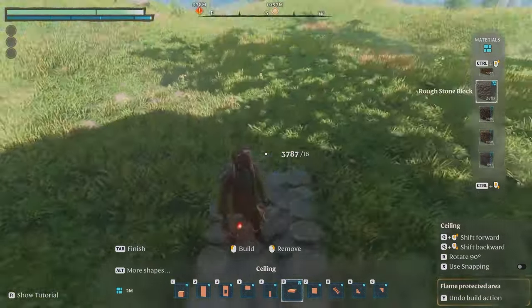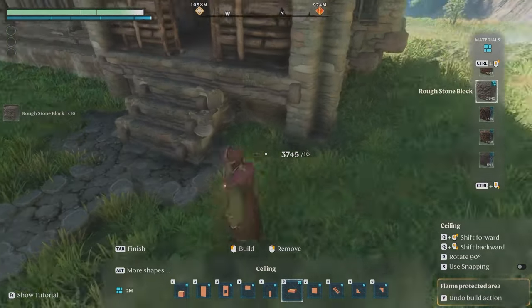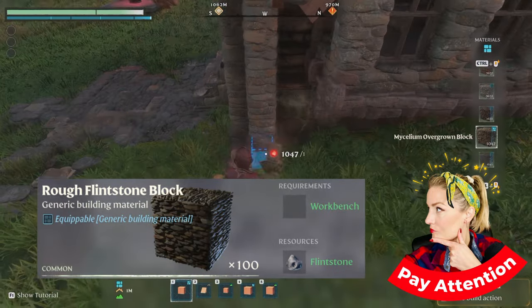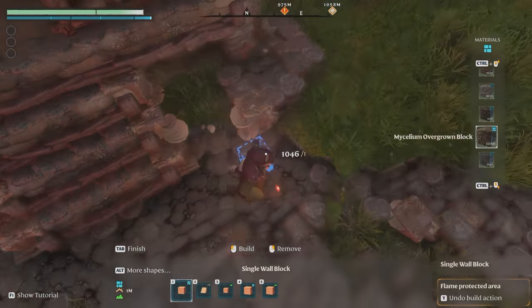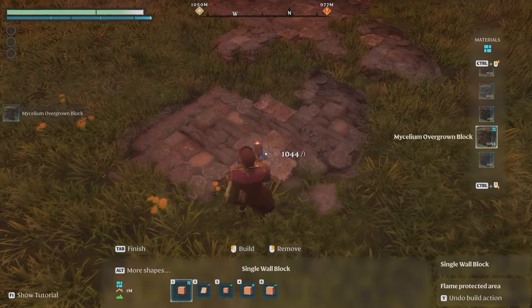I went back to the back patio and placed some stairs, then got to work on the front path. I'm using overgrown mycelium blocks, roughstone, and flintstone combined here — mainly roughstone blocks. Quick time lapse because this did take a little bit of extra time to do these details, but I think the results are really pretty.